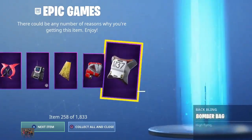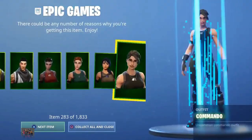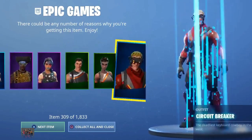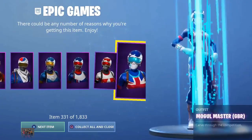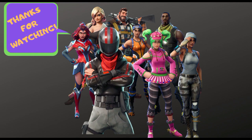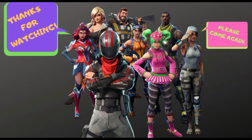As you guys can see, we are literally getting so many things — everything that is in the game. Make sure to drop a like, subscribe to the channel, and turn on post notifications if you enjoyed this video. This is absolutely insane guys — as you can see, there we go: the Recon Expert, Renegade Raider, Skull Trooper, Gold Trooper, every rare skin. Hope you guys enjoyed the video. This was insane. I hope to see you guys in the next video. Peace out — I'll see you next time.